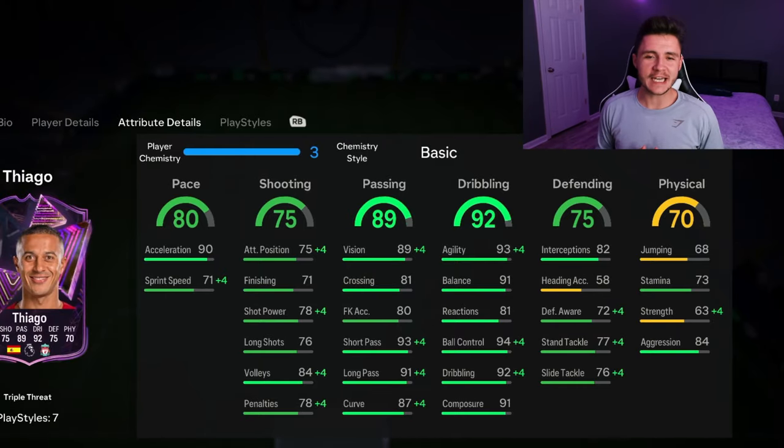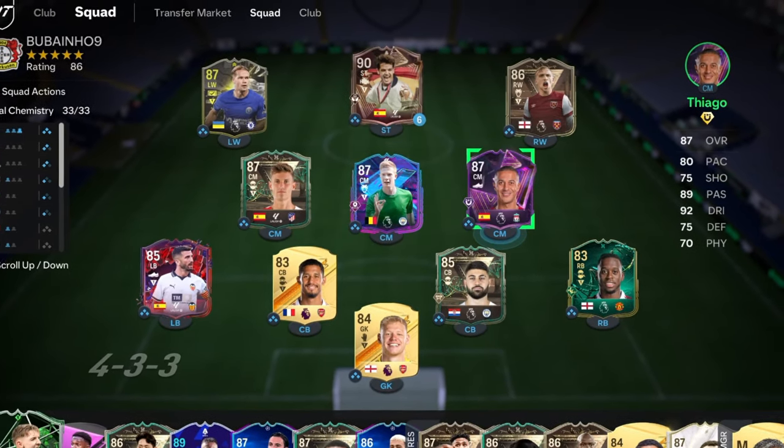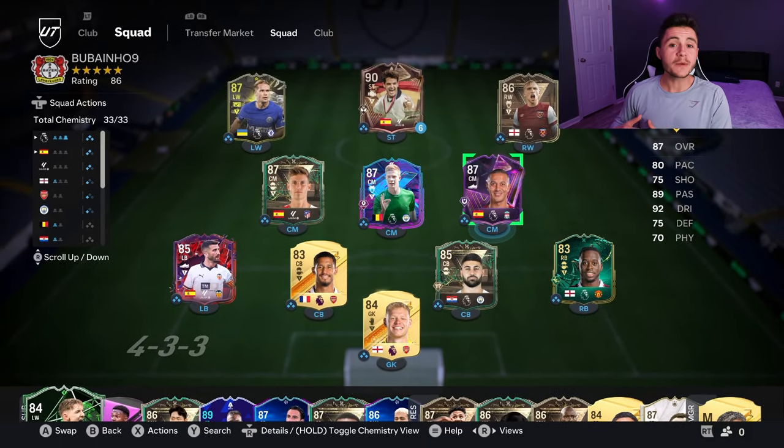If you guys enjoy these FC 24 player reviews, go ahead and do me a huge favor — leave a like on today's video and also consider subscribing to the channel if you are new; it would be greatly appreciated. This is the team we're going to be using in Fut Champions to test out the new Thiago card — we'll be playing him at the center mid position in the 4-3-2-1 formation. Let's jump into game number one and see how good this card really is.